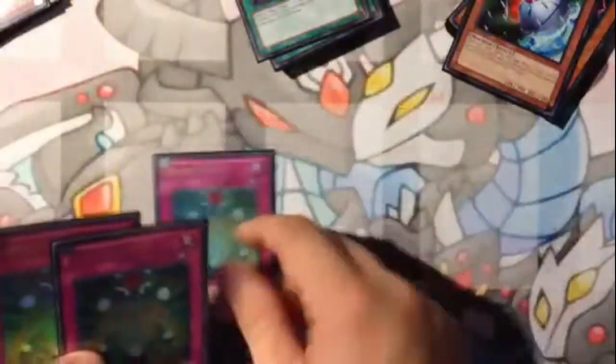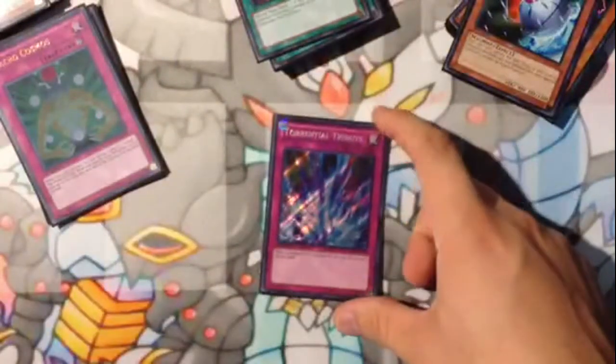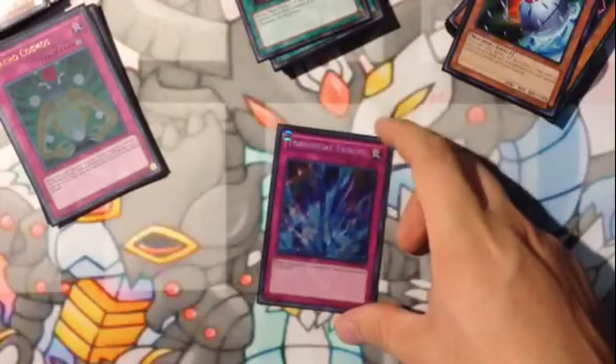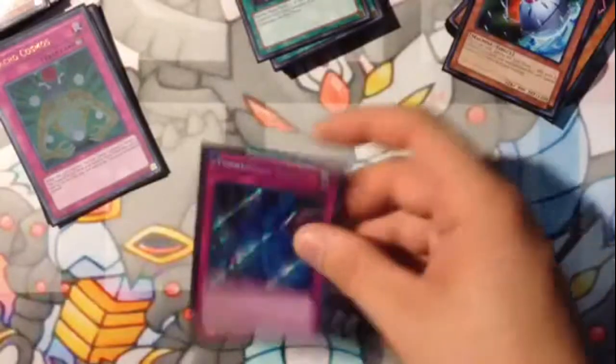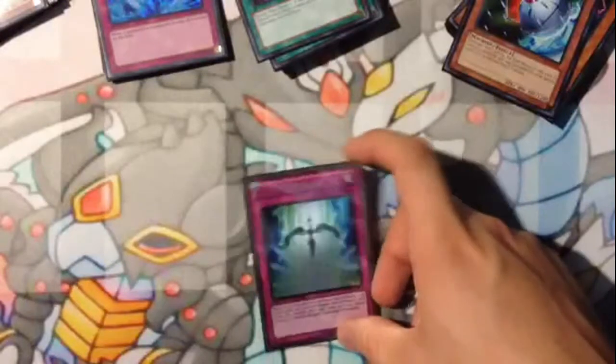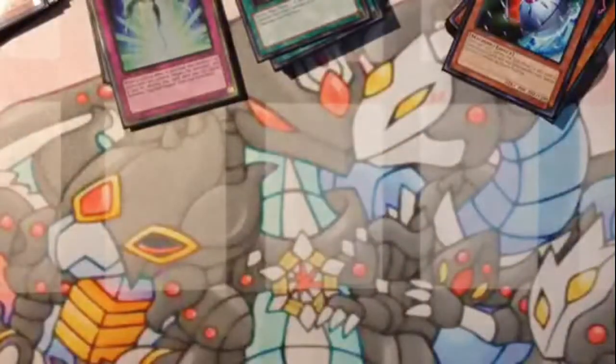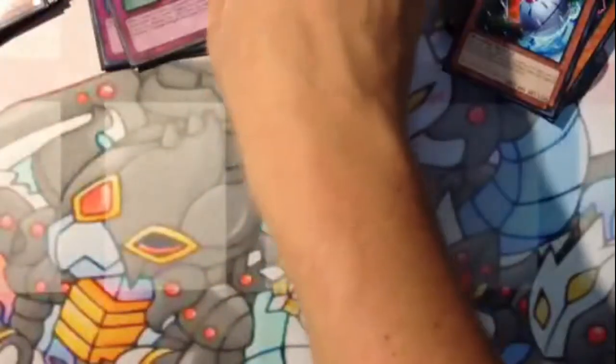For my trap lineup: triple Macro Cosmos — self-explanatory. One Torrential Tribute — it works with Macro Cosmos and DD Fissure for your side of the field, banishing your opponent's monsters. You can usually plus off of it, though I only play one. One Starlight Road — because you're always setting cards in this deck, you always have face-up continuous trap cards, and it even helps with your monsters. That is the main deck at 41 cards.